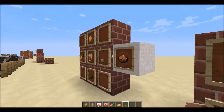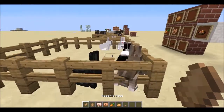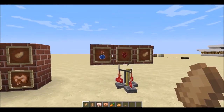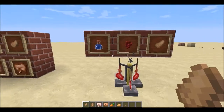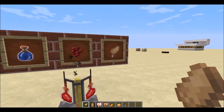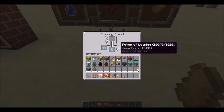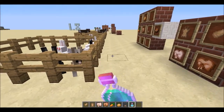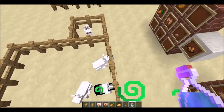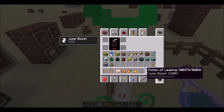Rabbit's foot is a rare drop from rabbits. It's used in brewing — combine an awkward potion (made with nether wart) with a rabbit's foot to get a Potion of Leaping. You can extend or boost these potions too. Potions of Leaping are useful because they let you jump over fences, which is a nice new ability.